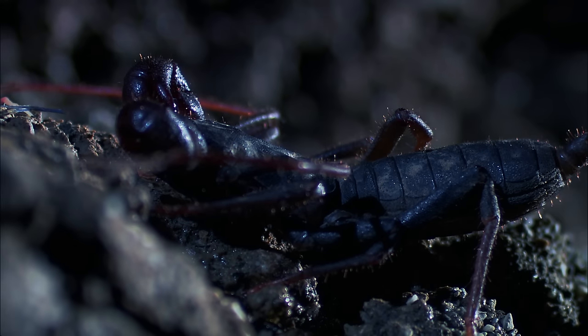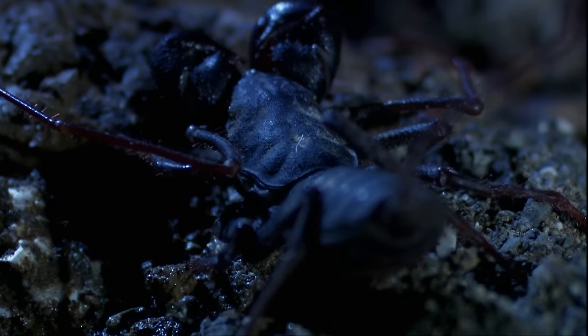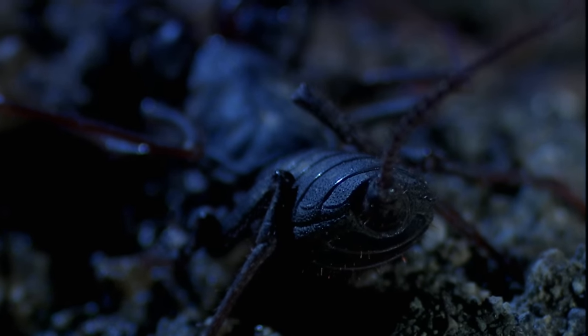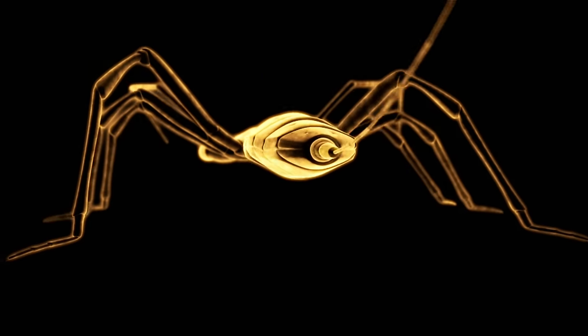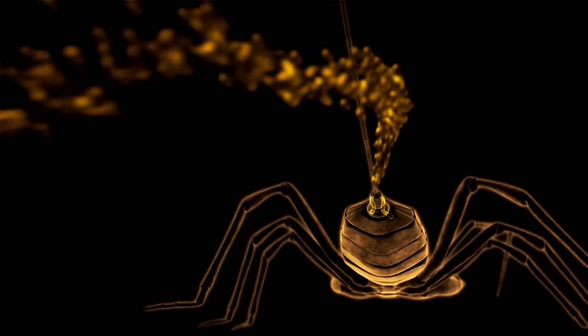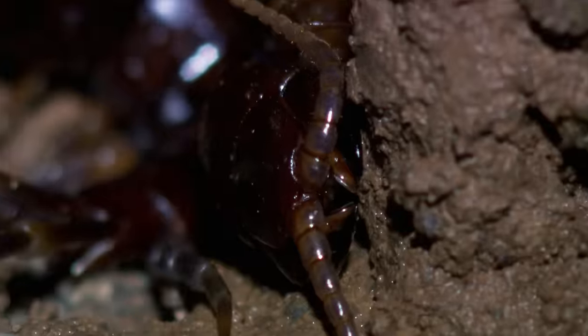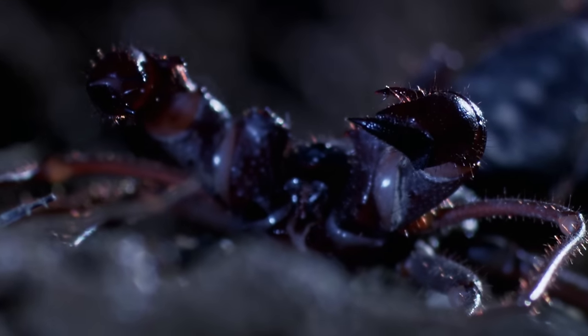Its heavy armor is enough to deter most predators. If that doesn't work, the vinegaroon mounts a reeking rear-guard action. They've got a gland at the base of their tail capable of spraying what's essentially vinegar as much as three feet away. They're able to move their tail around, aim it toward the predator, and spray a mix of acetic acid and caprylic acid — it breaks down an invertebrate's exoskeleton. But will the vinegaroon's heavy weapons be enough to defeat the striped-tailed centipede when it attacks head-on?